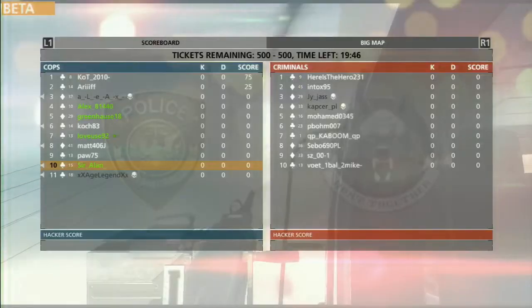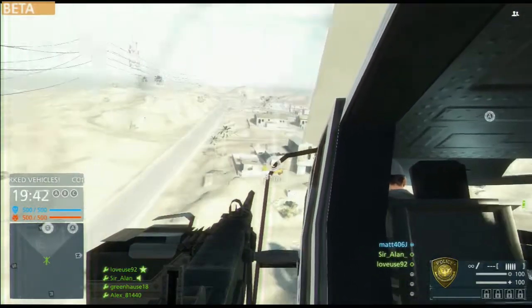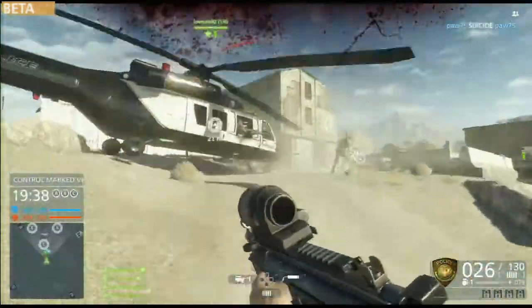The best way to describe Hotwire is conquest but on the move. The capture points are three vehicles which aren't stationary — they have to be driven in order to be captured.